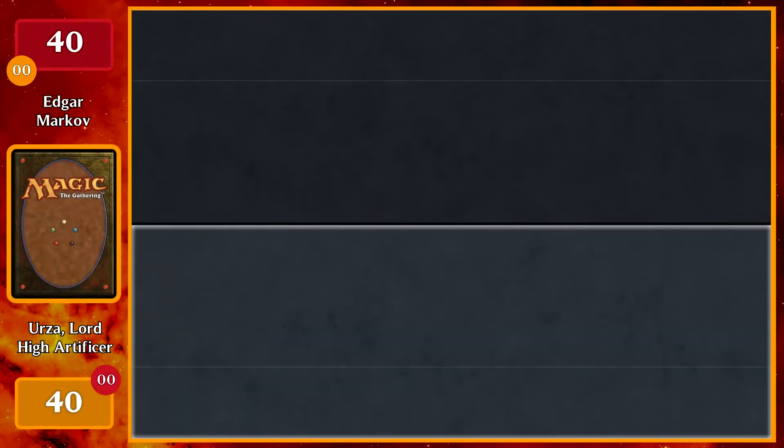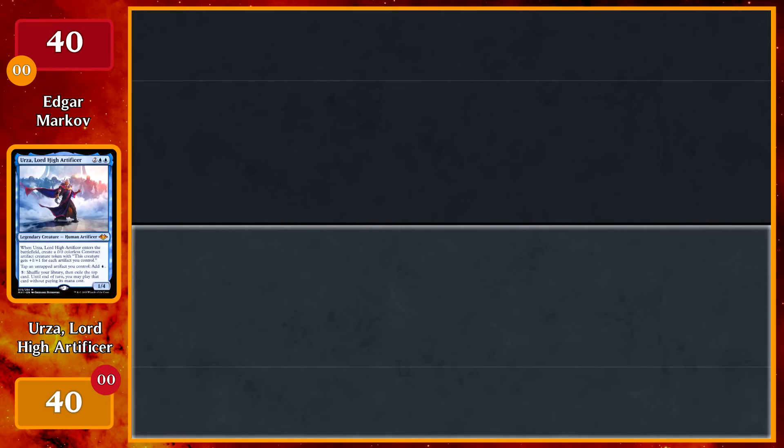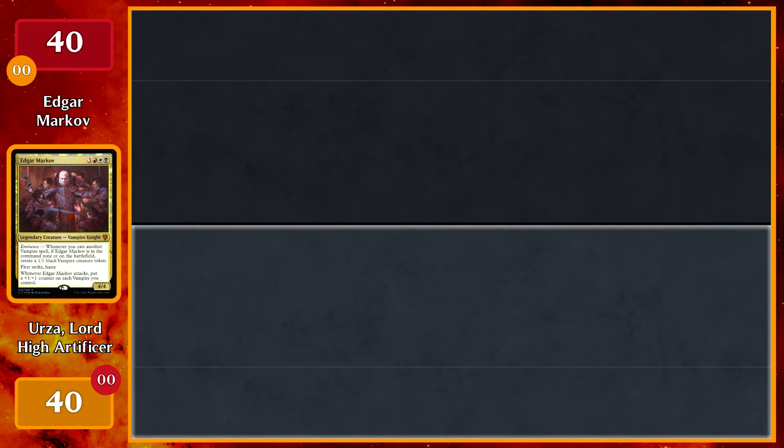Welcome to MTG Alpha. I'm Anthony and I'm here with Jim, and today we're playing some more 1v1 Commander. I'm playing Urza, Lord High Artificer. I plan on getting out as many artifacts as possible which all synergize pretty well, and if I can play one of the orbs — I have both Winter Orb and Static Orb in the deck — which will keep my opponent from untapping their permanents. And today I'm playing my Edgar Markov deck. The goal is to cast a lot of low-to-the-ground vampires and load them up with counters.